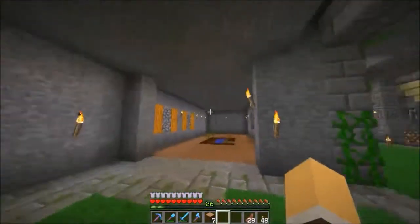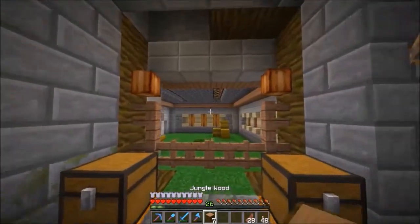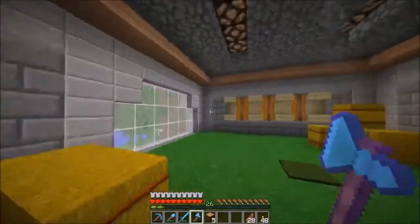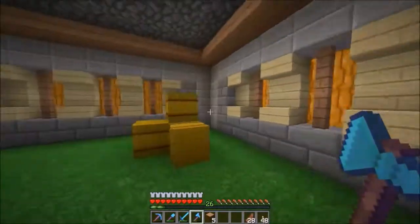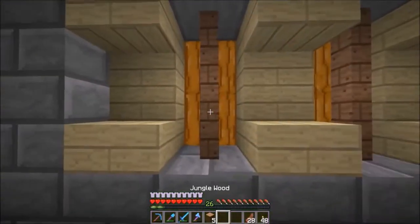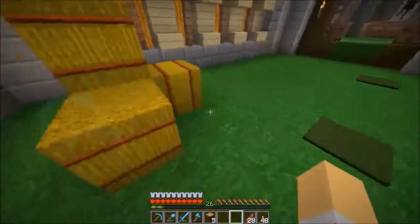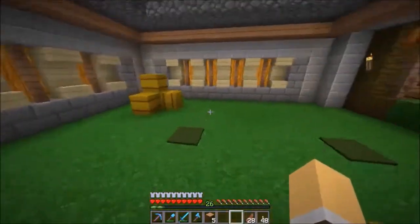All right everybody, we are back here on the Decidedly Vanilla server. I have finally finished off the cow pen - there it's done! I like the walls, it's a different design, something I've never seen, never done. I think it looks good. I like how these fence posts don't connect to the stairs. I know cows like to climb so I gave them some hay bales to climb on.